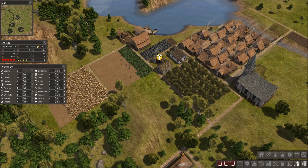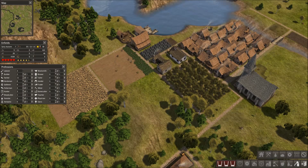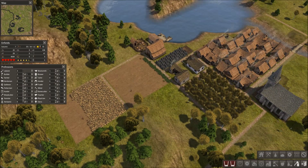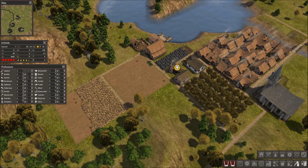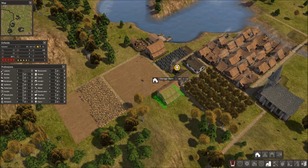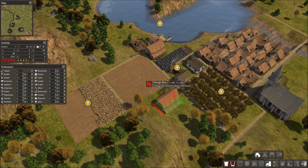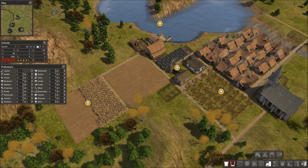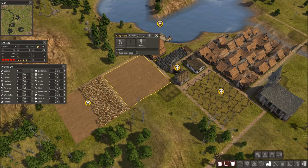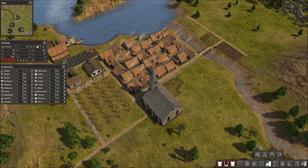We've got a couple of laborers ready to do my bidding. Stone — it seems like we'll need another storage barn, let's build one right there. Full, full — well we're not running out of it, that's for sure.